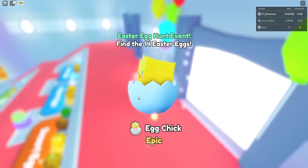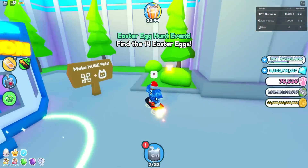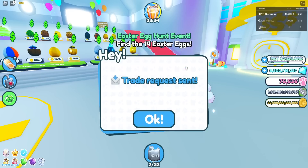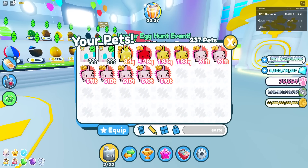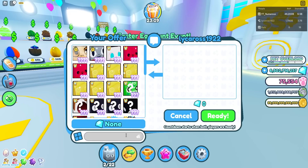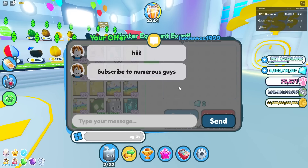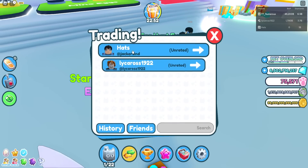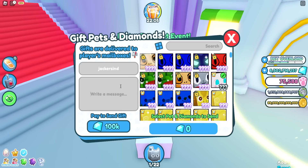Oh my god I missed some eggs right here! Let's collect the ones I missed. Without further ado let's give the pets back. I need to figure out which pet belongs to which person - the diamonds one is the hats person's. This person had the agility one. There we go - enjoy, and sub to numerous guys! Thank you for letting me use it.